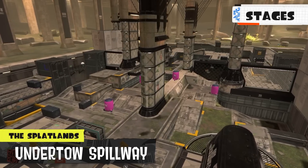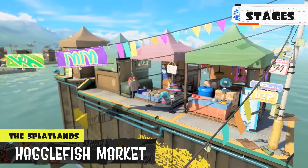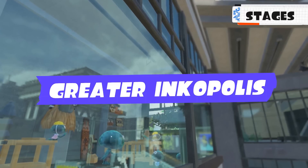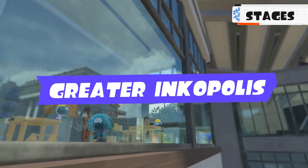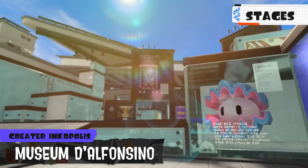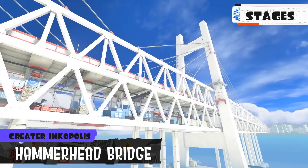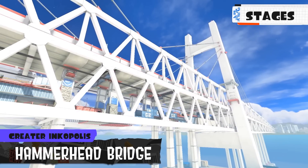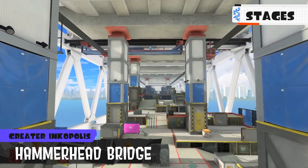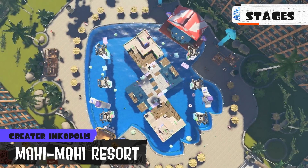Haggle Fish Market — a pier filled to the bream with street vendors. Oh, I see what you did. The stuff here looks fishy though. Several stages from Greater Inkopolis also return. Museum Del Fonsino — battles here take place in the central courtyard of this modern museum. I do not remember which maps were in the previous game. This bridge connects Greater Inkopolis to the Splatlands — that's cool. After lots of construction work, it's finally open. I see those LOD FPS.